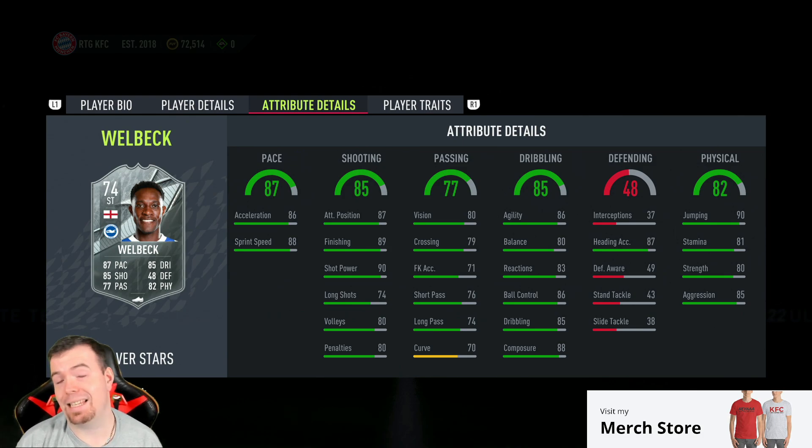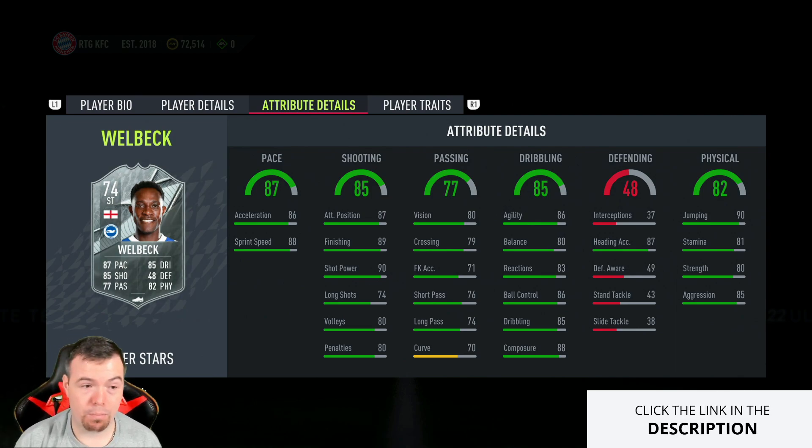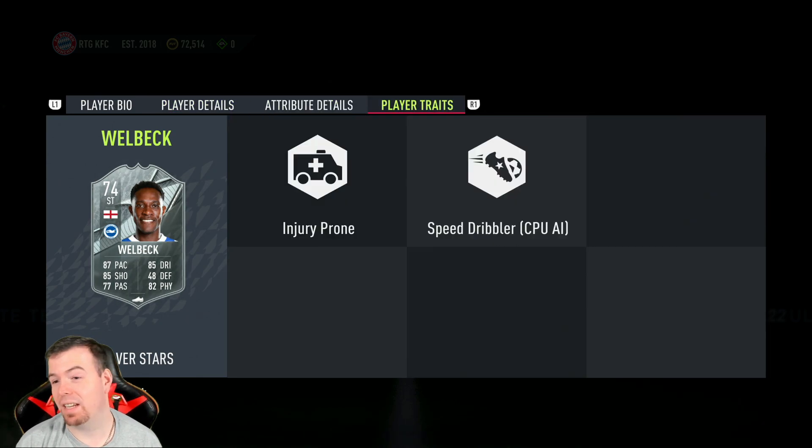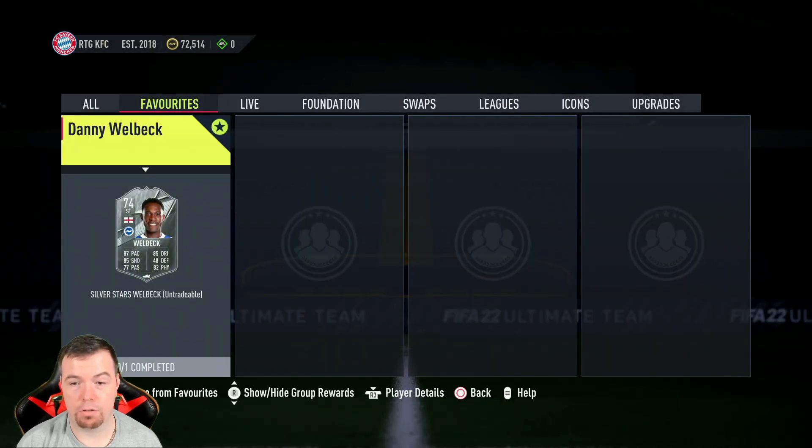70 curve, 86 agility with 80 balance for Danny Welbeck is actually really good. 83 reactions, 84 ball control, 85 dribbling, and 88 composure. 87 heading accuracy with 90 jumping — 81 stamina is probably the only big letdown. 80 strength and 85 aggression. He doesn't have any traits except injury-prone, which no one's interested in.